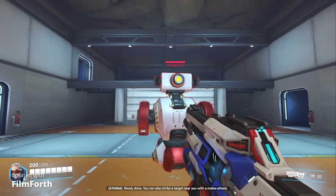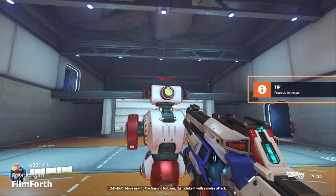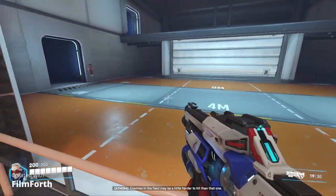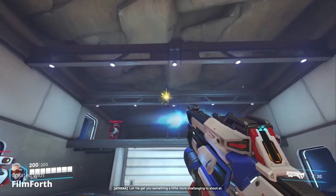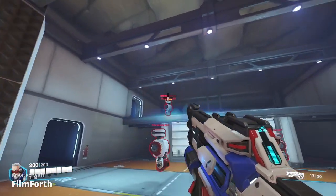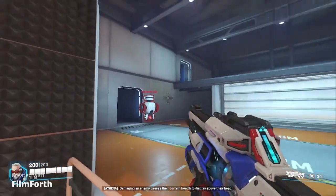Nicely done. You can also strike a target near you with a melee attack. Move next to the training bot, aim, then strike it with a melee attack. Enemies in the field may be a little harder to kill than that one. Let me get you something even more challenging to shoot at. Enemies like these training bots are marked with a red card. Damaging enemies forces their current health to display above their head.